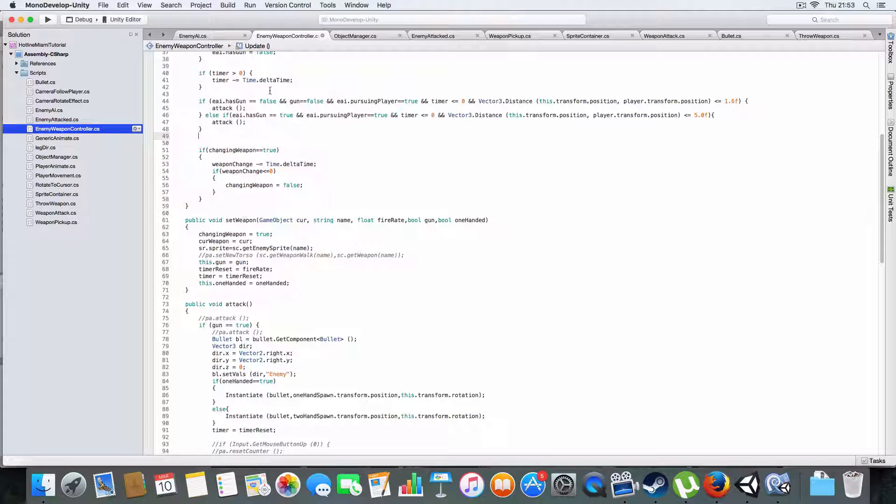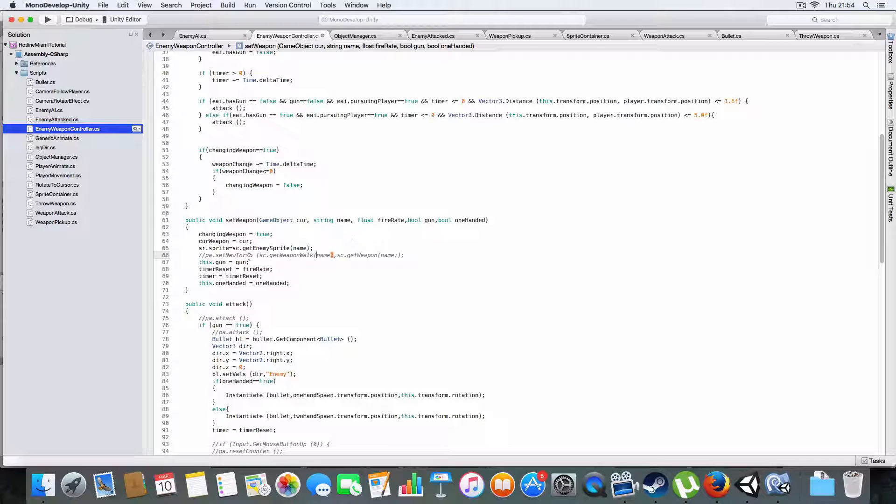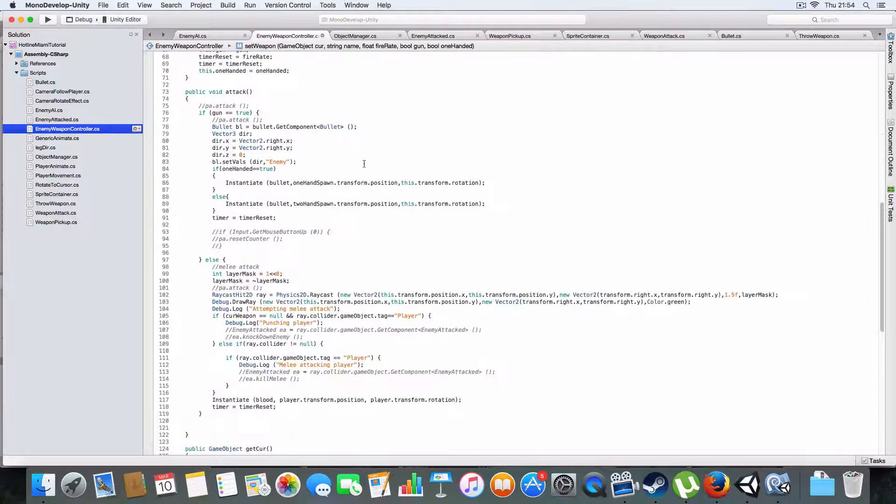Set weapon is the same except you swap out the player animation assignment line - I've got a temporary one that sets the sprite. I've added some code to sprite container as well - it basically gets the enemy weapon and returns a sprite, just before I set up any animation because I wanted to get the AI nailed down first. So the sprite is get_enemy_sprite and everything else is pretty much the same.